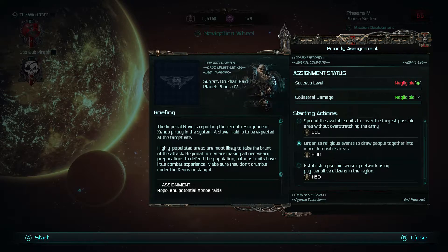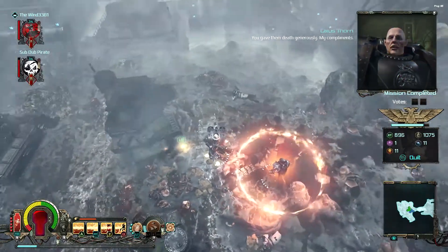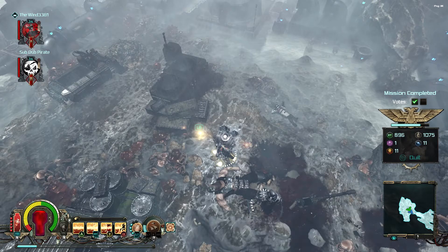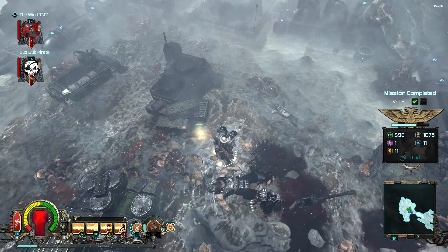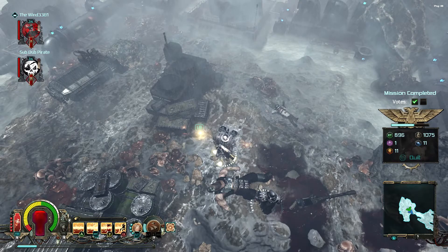Also, before you start a round of priority assignments, you get some options to increase your success or increase collateral damage. You always want to increase success while not increasing collateral damage — that'll end the mission sooner. Priority assignments are typically four to five missions long. Every once in a while you get the option to add a boost to your priority mission. It's a different button to confirm it, so make sure you note that.